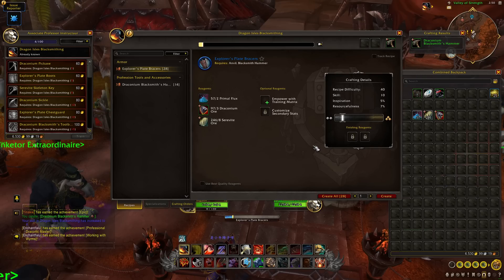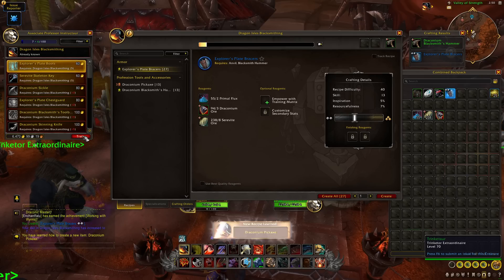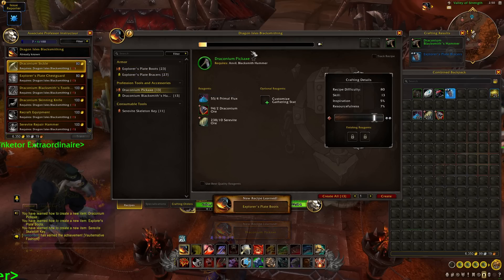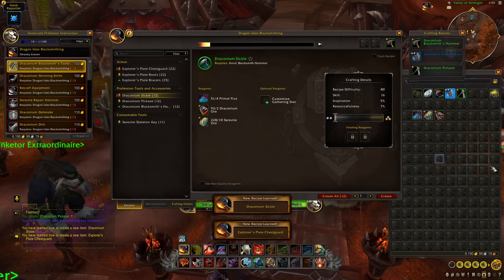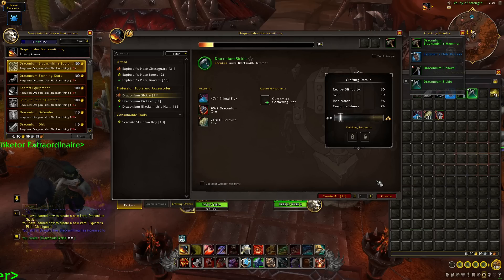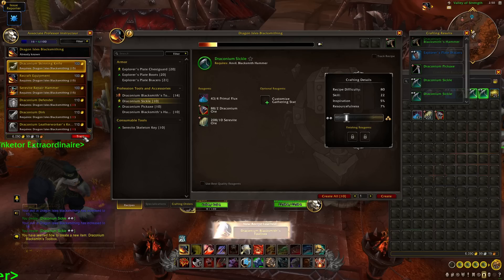Once we've crafted the hammer we should be at skill 4, since we're guaranteeing three skill points each craft. We'll then make a set of Explorer's Plate Bracers to push us to skill 7. From there, grab some new recipes from the trainer and craft the Draconian Pickaxe to push to skill 10. From skill 10, craft two Draconian Sickles — these are all bind-on-equip items, so you can put them on the auction house or send them to alts. That puts us to skill 16.